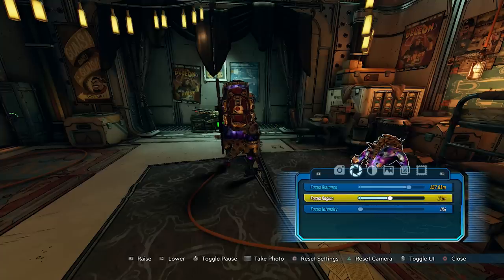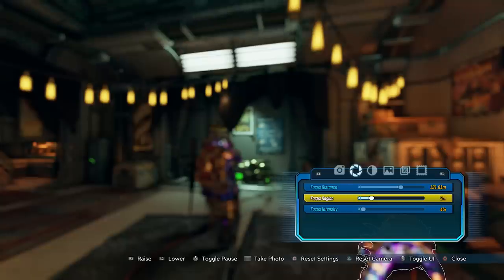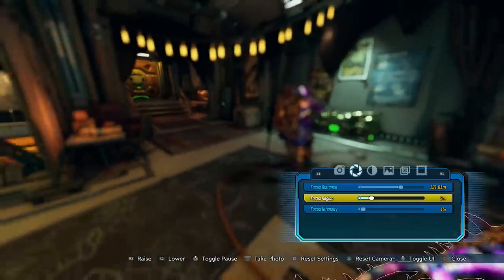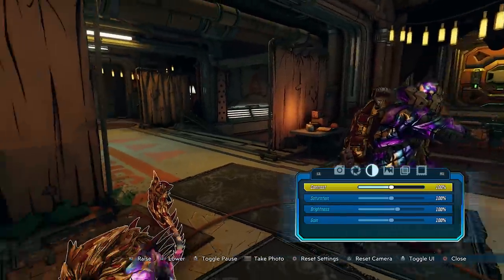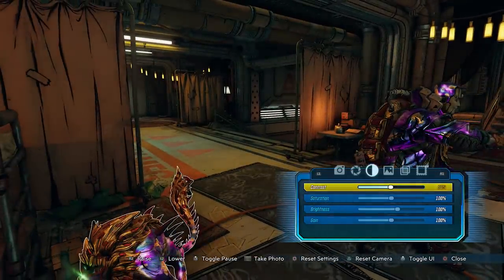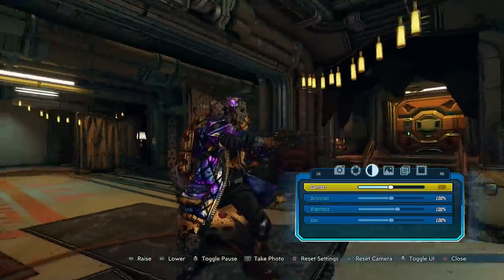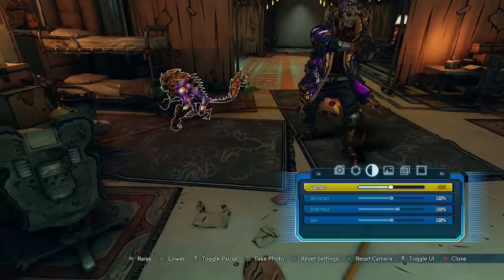You also have focus distance — I'm not real knowledgeable with cameras, but you can choose what's in focus and what's not, I guess. I'm terrible with camera settings. You can also adjust contrast, saturation, and brightness — these things will obviously change the way the picture looks.